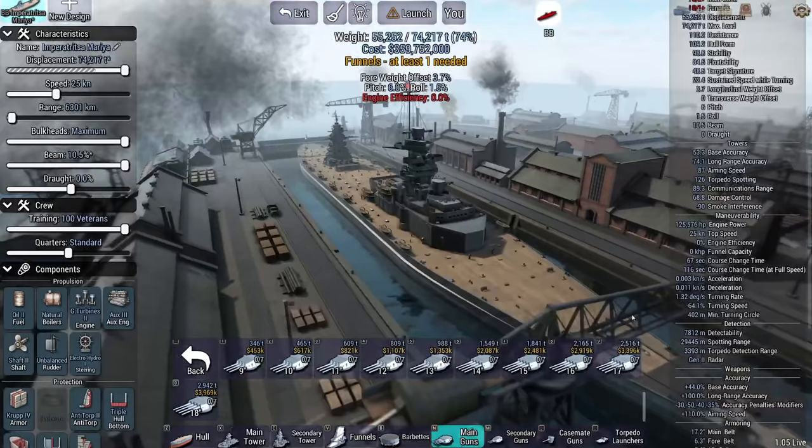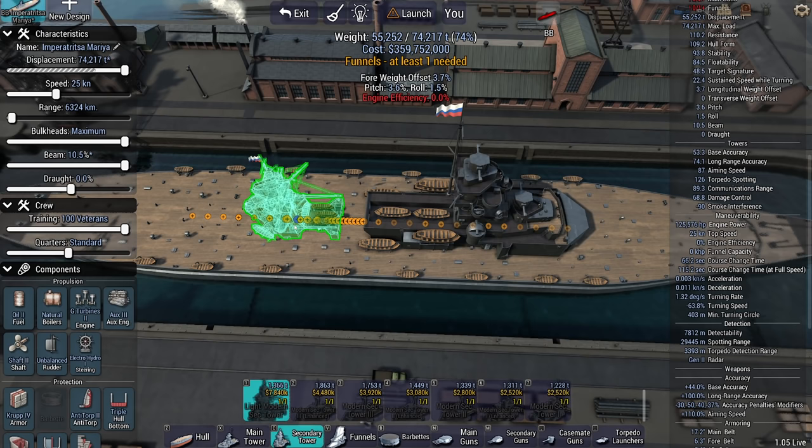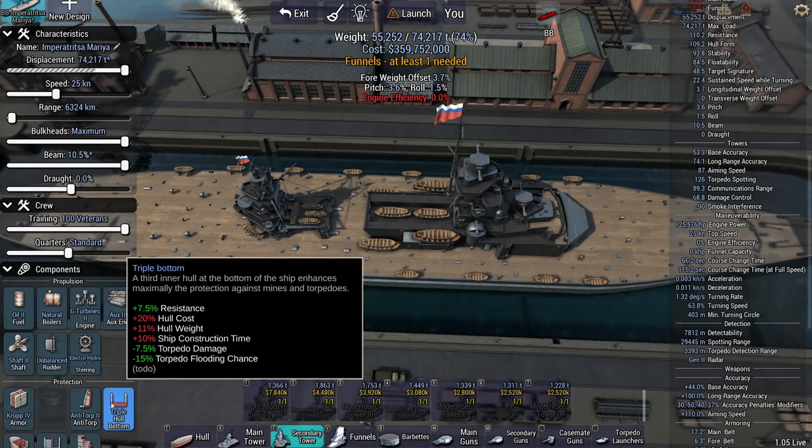Do I go with a boring standard battleship, or do I go with an HE spammer? An HE spammer could work. It's just that Brother Monroe is generally far, far better at keeping his ships alive than I am.